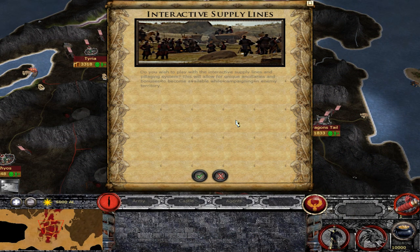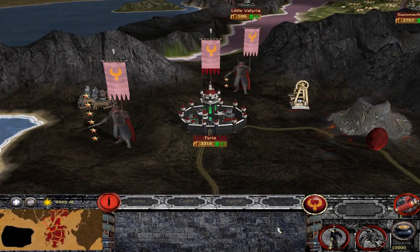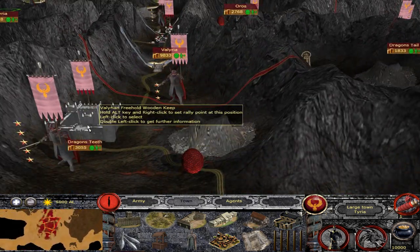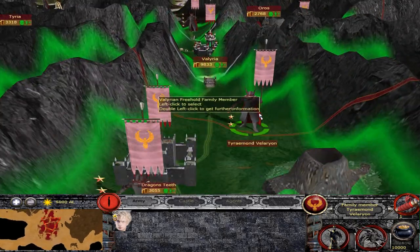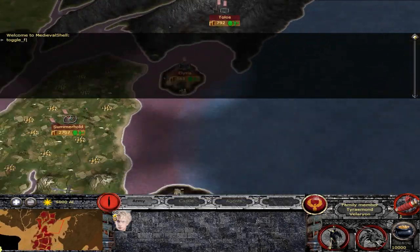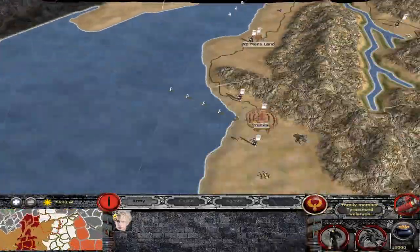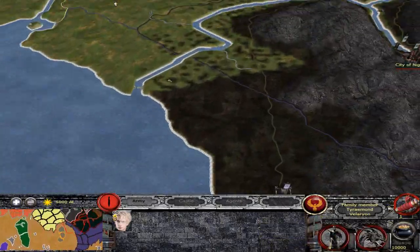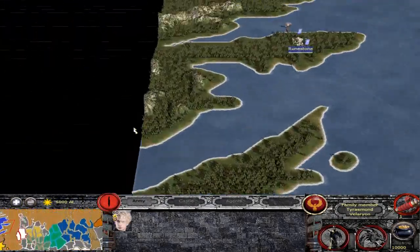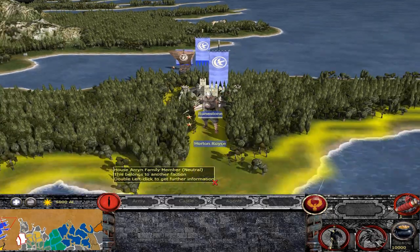The mod has interactive supply lines and P-Man is adding a lot of unique scripts and events. Some factions have unique custom strat models already, both for the cities and for the models themselves. We have a unique campaign map - this is the campaign map of Essos currently. It's a very huge map, using probably all 199 regions in the game. You can play as any faction, and he has unique strat models for everyone.